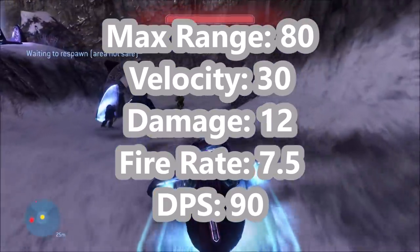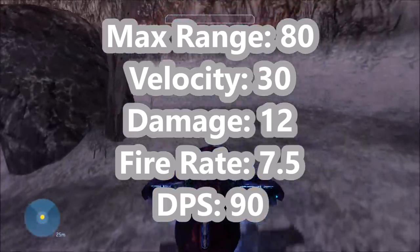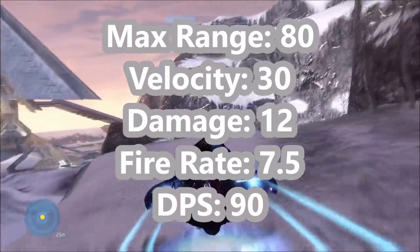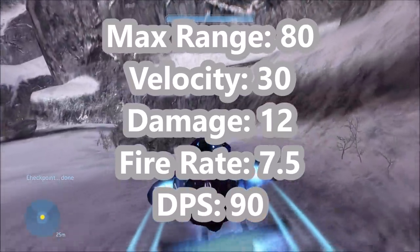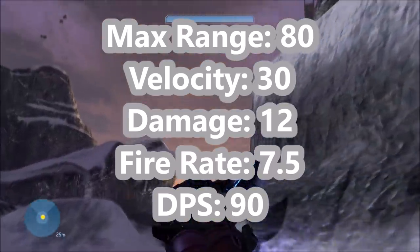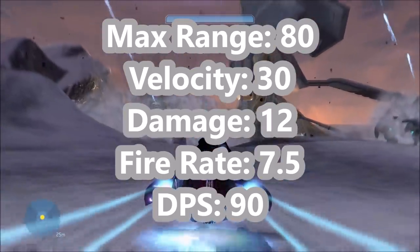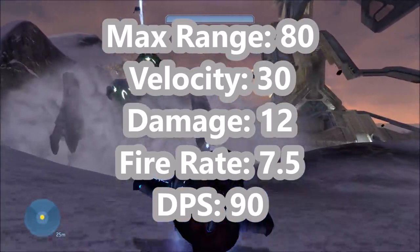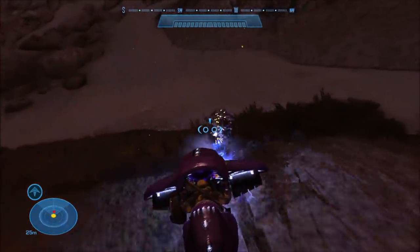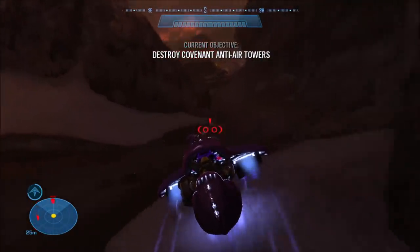As for its weapons, again very similar to Halo 2 — max range of 80, velocity of 30 meters per second, which is actually double the velocity of Halo 2. However, damage has been downgraded a little — it is now 12 instead of 14. And the fire rate has also dropped to 7.5 rounds a second, so the DPS is now 90. Overall, the Ghost's weapon is a little weaker in Halo 3 compared to Halo 2, and even weaker than Halo 1.